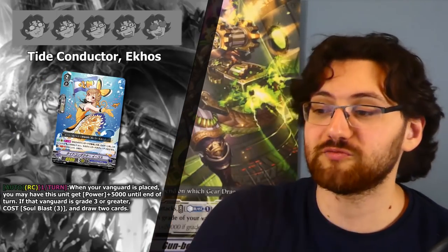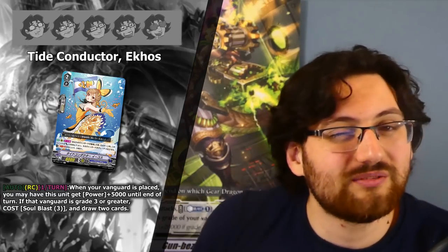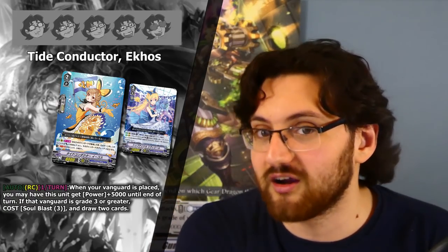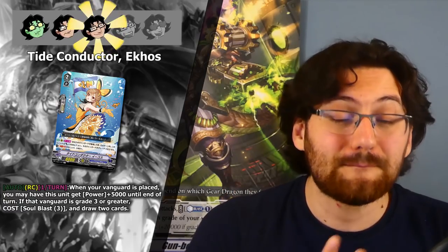Another very interesting grade 2 is Tide Conductor Echoes. Auto Rearguard Circle once per turn — when your Vanguard is placed, you may have this unit get +5k until end of turn making it a 13k unit. If that Vanguard is grade 3 or greater, Soulblast 3 and draw 2 cards. This could be used in most builds but it's mainly hinting towards Riviere, since once per turn Riviere can really use this ability to dig through the deck. In Riviere you don't use soul much beyond Karo, so drawing 2 cards to find your Top Idol Riviere fast is exactly what you want. Three stars — solid support for Riviere with some use outside of it.